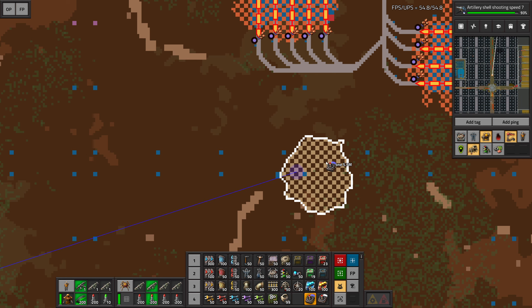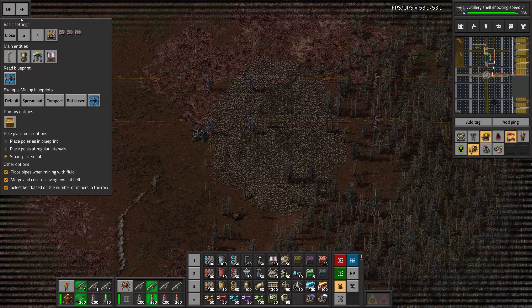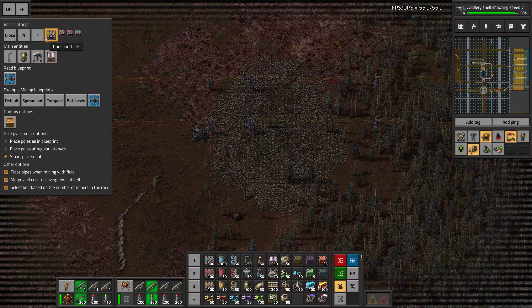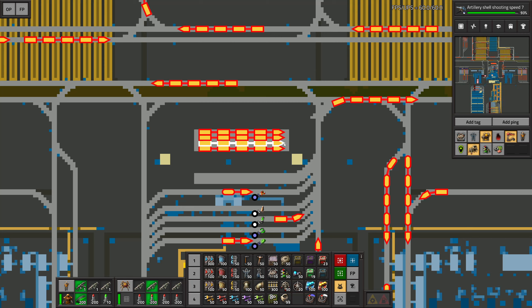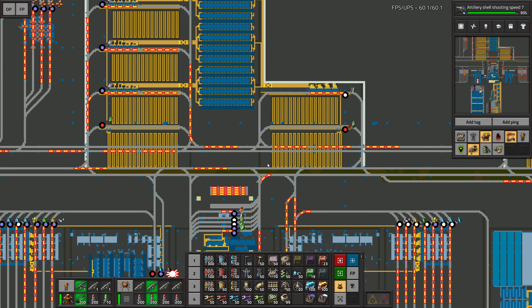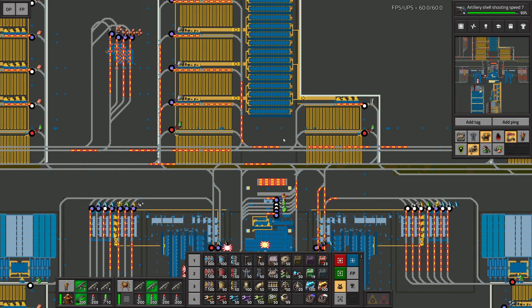So what we're gonna do is set up another stone mine here. Let me get rid of some stuff and use this planner again — let's go north and plan this outpost. Looks like I made a little mistake not actually launching the trains, which was a silly mistake and we're gonna pay for it the next few minutes.